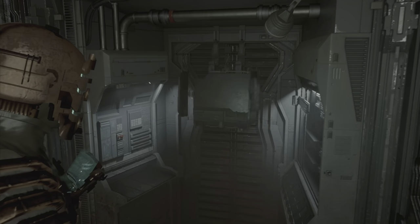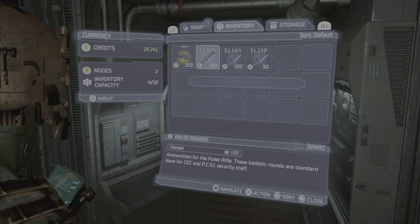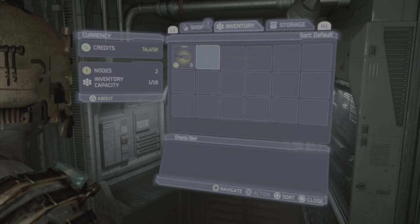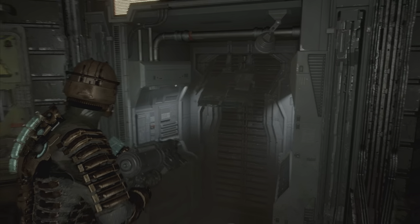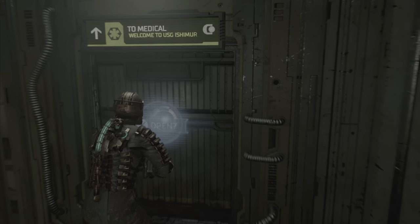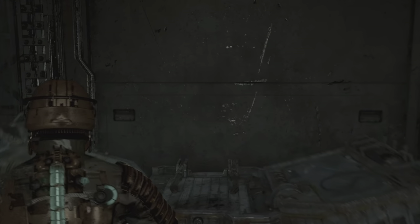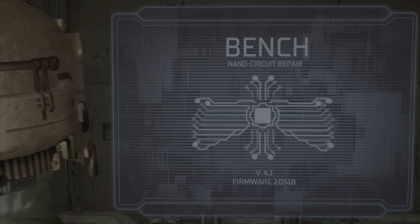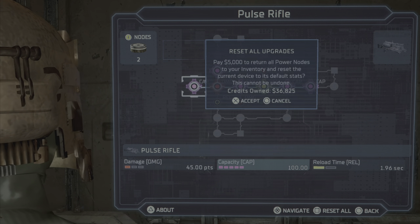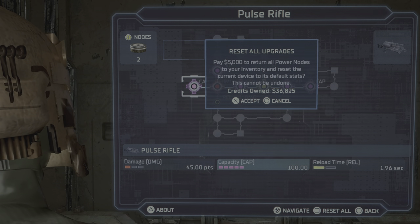Or you can sell them at the store. I've been spamming this for money, so I just go to the store and sell them. To repeat the glitch and start it over again, you need to have at least 5,000 credits, because you're going to go back to the bench.